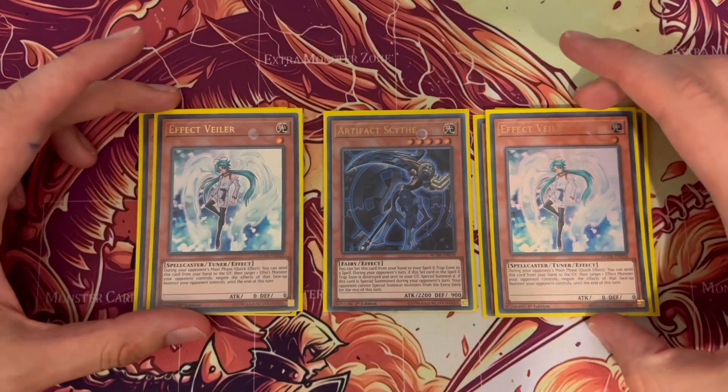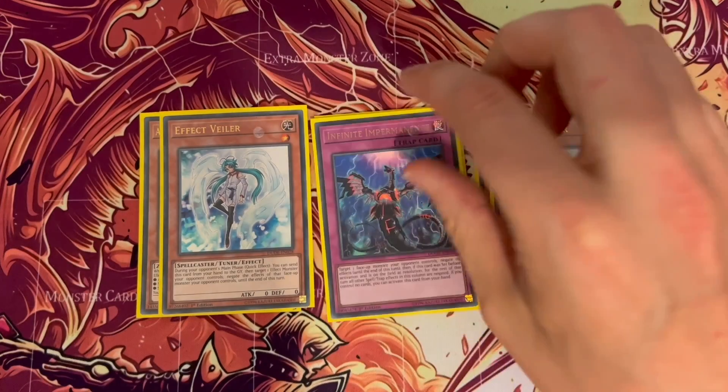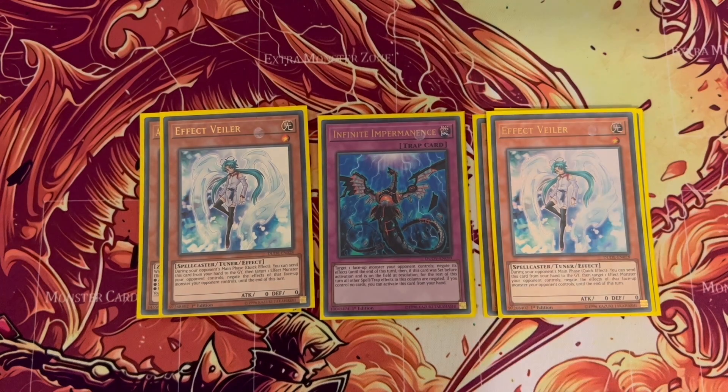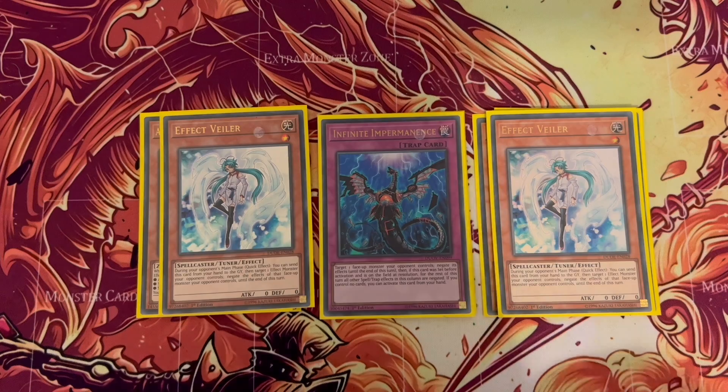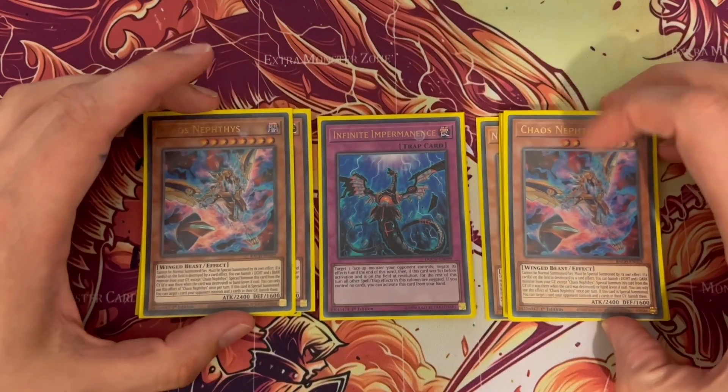Two Effect Veilers — you'll notice I don't use more than two of most cards. Effect Veiler is great because it allows you to stop your opponent's effects and it's another Cross-out Designator target. One Infinite Impermanence — Imperm is not only a good card but also a Cross-out Designator target.